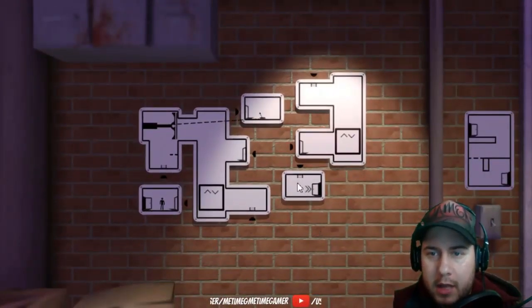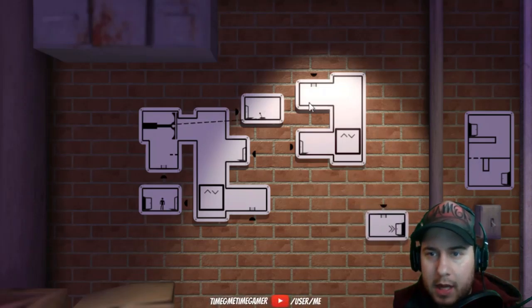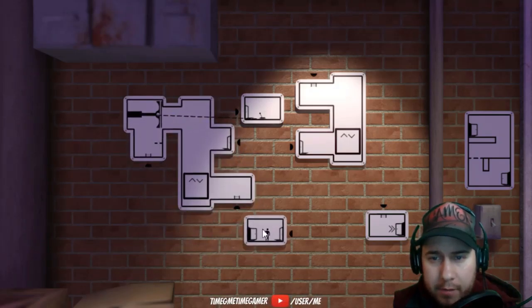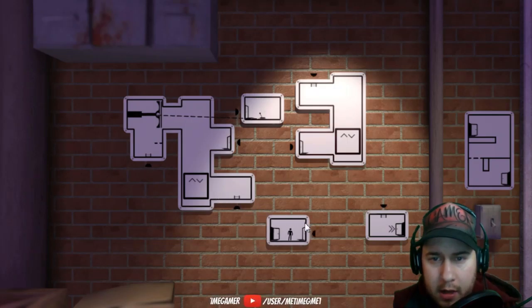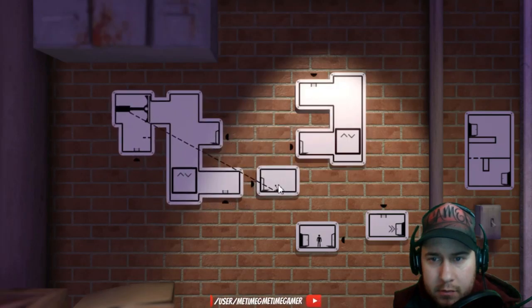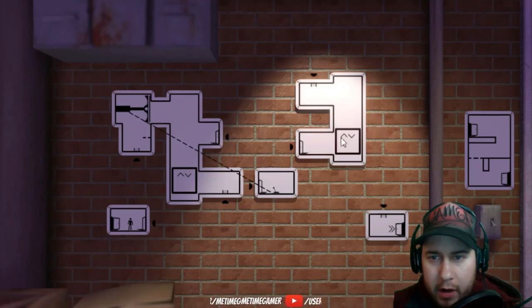All right, so our exit point is here. Okay — that's the next level we can't touch yet. That's an elevator that goes up and down, that's the switch to activate whatever that is — a piston. Okay, so we're here. Okay, I think I got it — let's start over here.